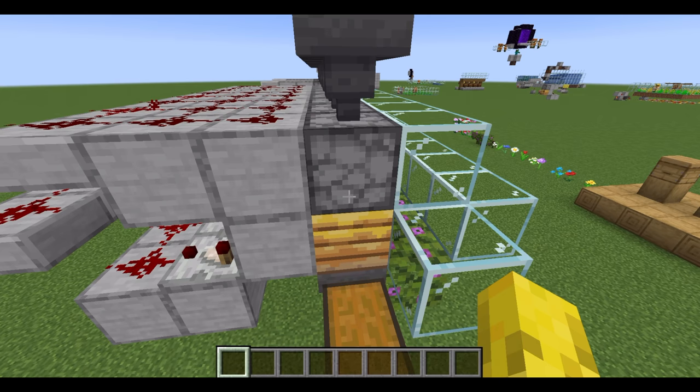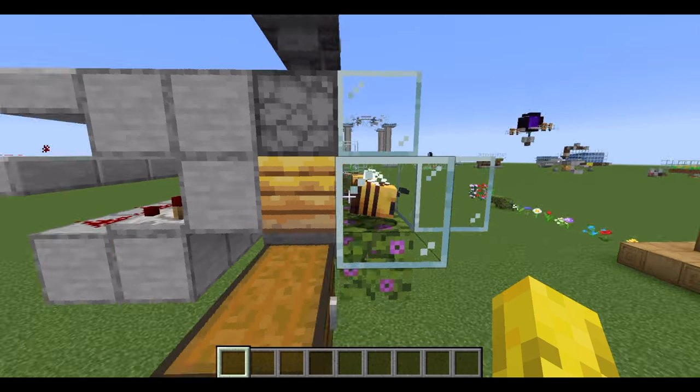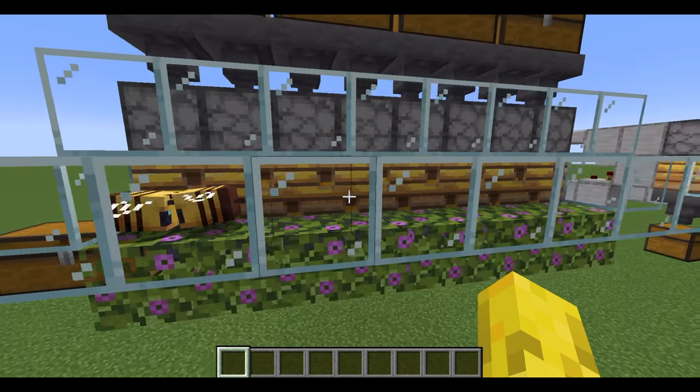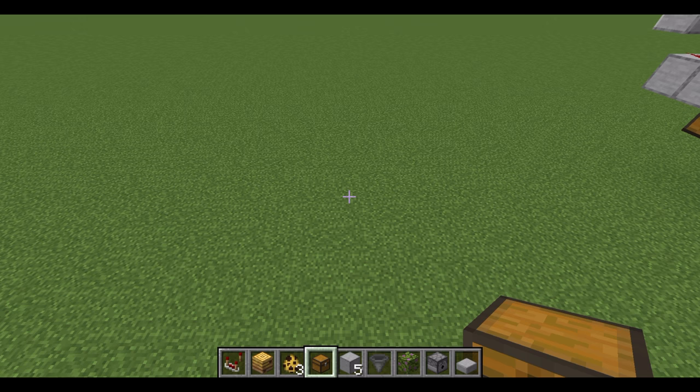You do have to make sure that the shears don't break though, because they do actually take durability. The items will be collected in this chest, so you get quite a lot of bottles. You'll want to build more of these if you want to get lots of bottles or lots of honeycomb, because this is quite slow if you only have one. Next, I'm going to go on to the tutorial.